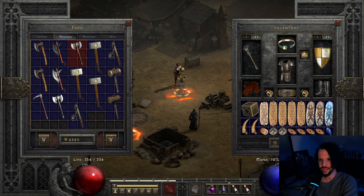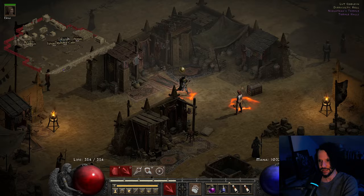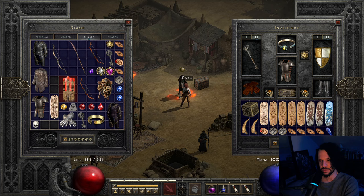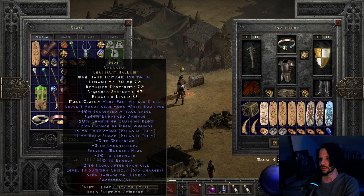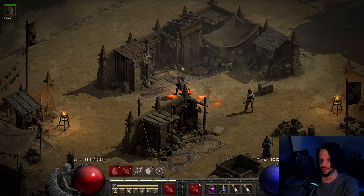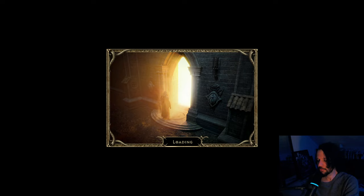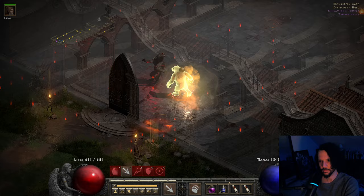For off-meta weird builds when you've played the game a lot and just want to try to make weird stuff work — that's actually not bad. The fact that we're not just dying instantly is a good thing. The chilling armor ran out so let me recast frozen armor. Recasting enchant too, because not having enough attack rating on a melee build is awful. Let's go do the Pit — something we can handle.